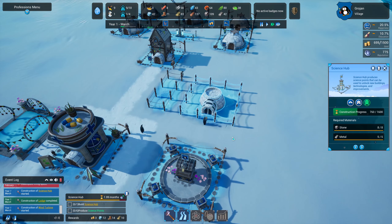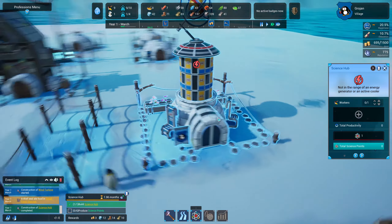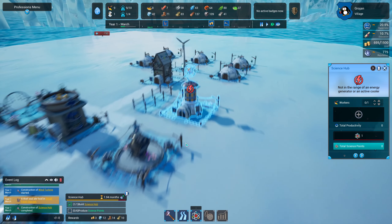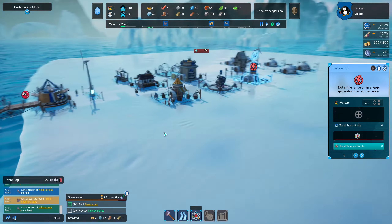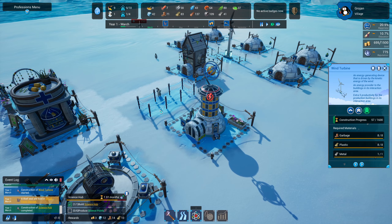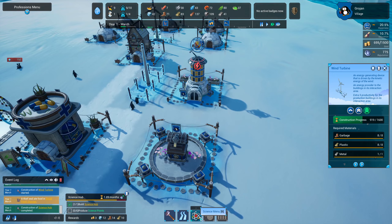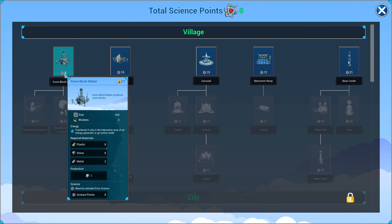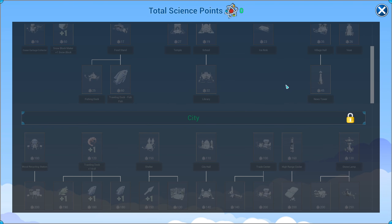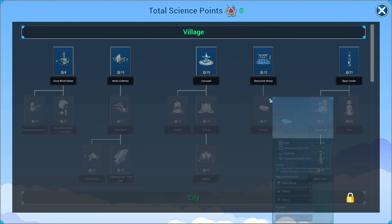They're putting the stuff in anyway — this is under construction, it's halfway done. The buildings look so cool! Our science hub is complete. We just need to get the wind turbine going and then we can unlock loads of stuff: a snow block maker, herb collector, carousel, newcomer ramp, and a basic cooler. This tech tree is massive.